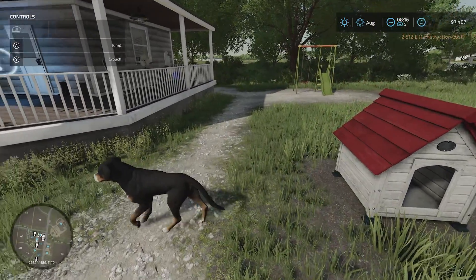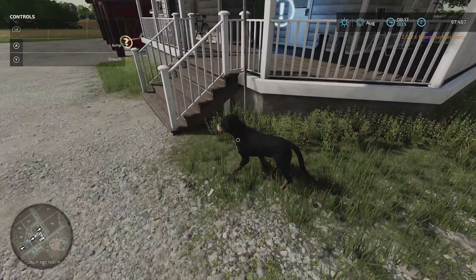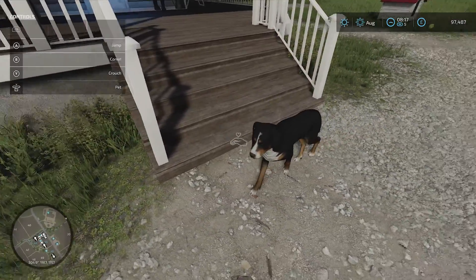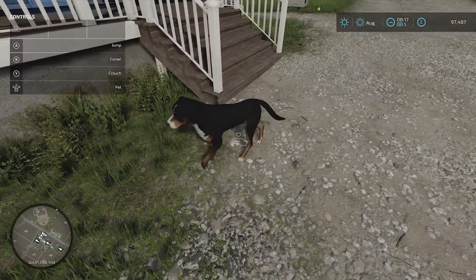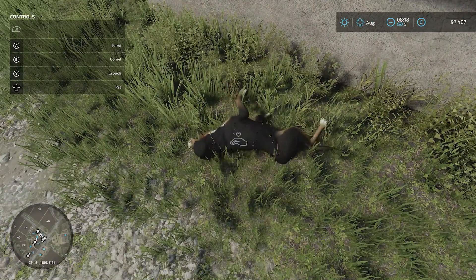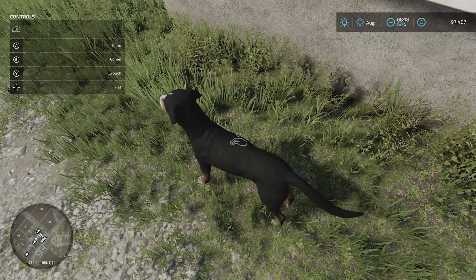And look, we've got a doggy! There he is, how cool is he? I don't know if it's a boy or a girl. If the dog stops walking, you can press down on your left stick to pet the dog when you're over it, and the little dog rolls over. Oh, it's so cute.